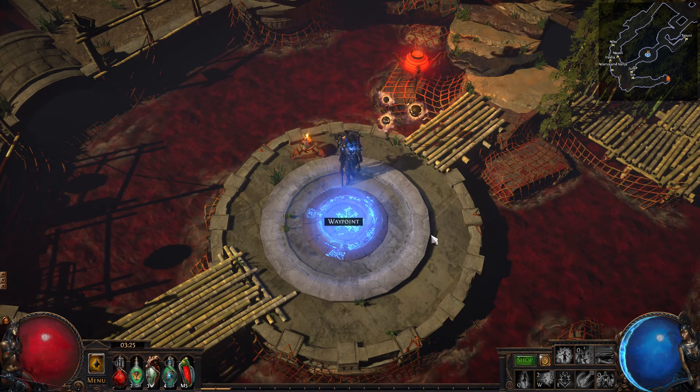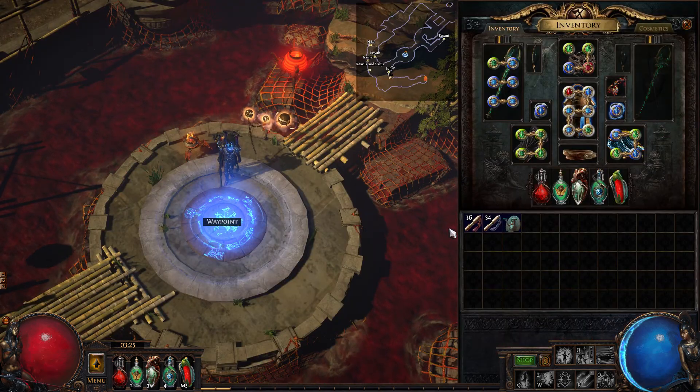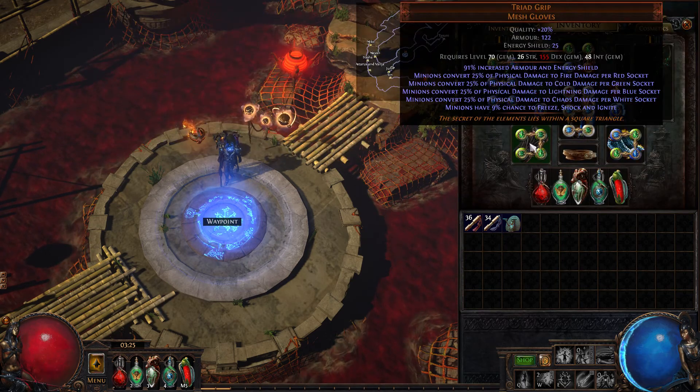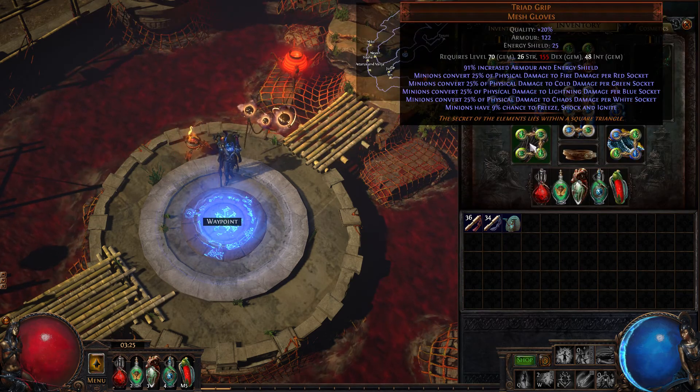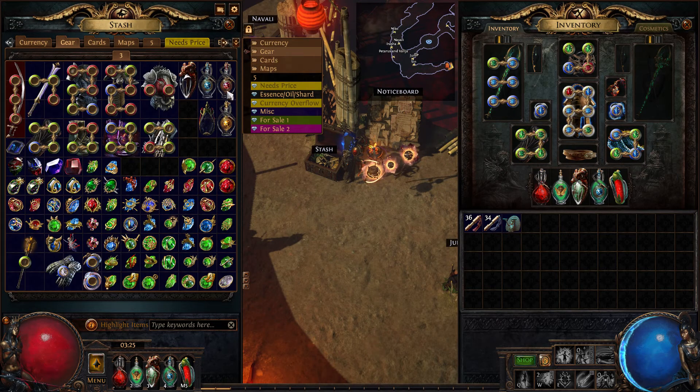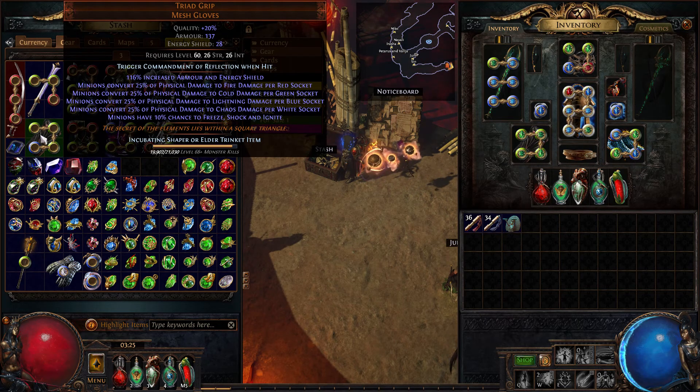I finally got myself some Triad Grip gloves that have all four green sockets. The trouble with that is I no longer have my labyrinth enchantment because that's on this pair. So Commandment of Reflection - it's not really useful for anything, I just think it's really cool and fun and kind of meme tier.